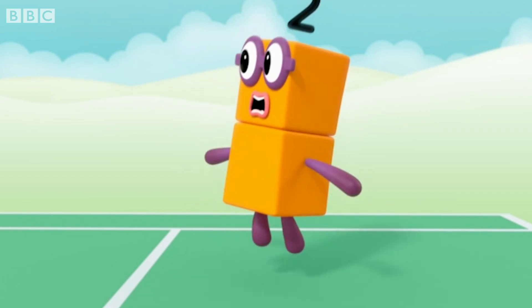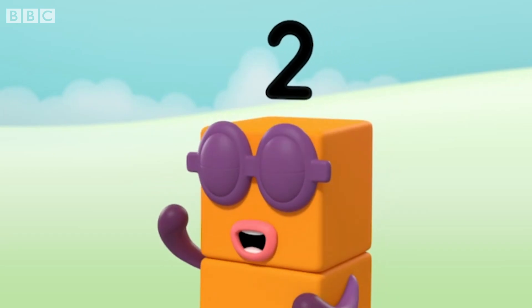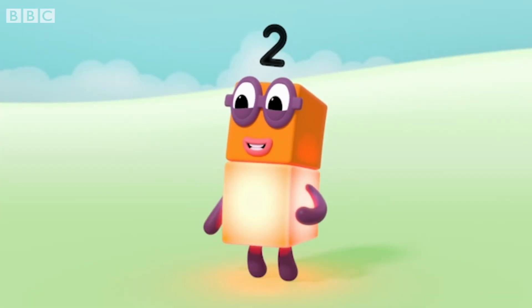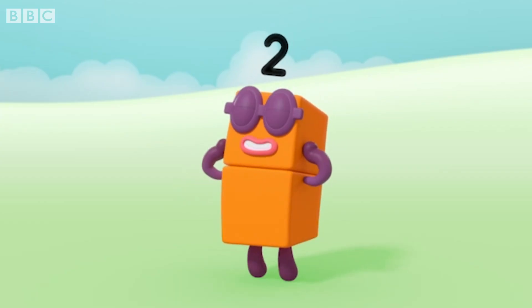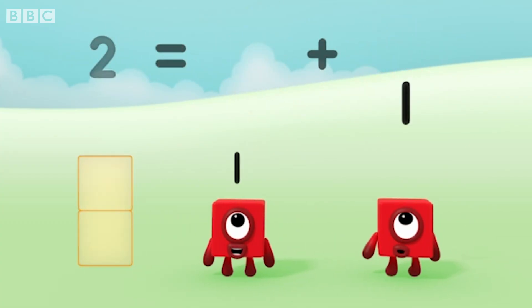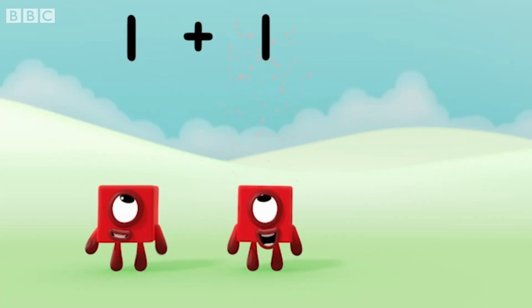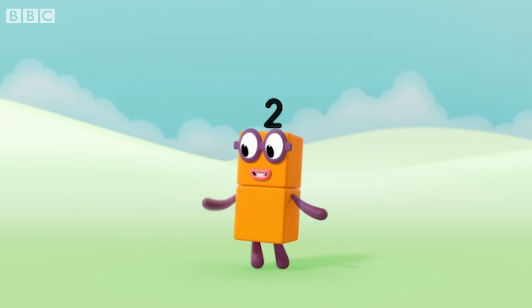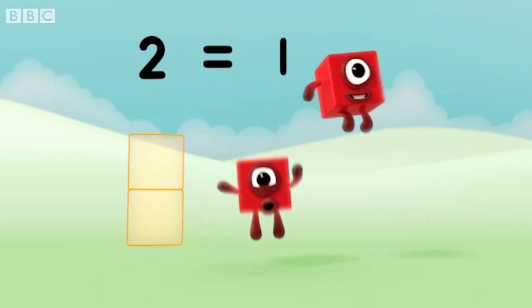How do you do? Where did they go? One and another one turned into me. They didn't go anywhere. One, two. Two blocks. I'd like to meet one — it would be nice to be her friend. Two equals one plus one. Did you see that? Let's do it again. One plus one equals two. I am two. How do you do? Two equals one plus one.